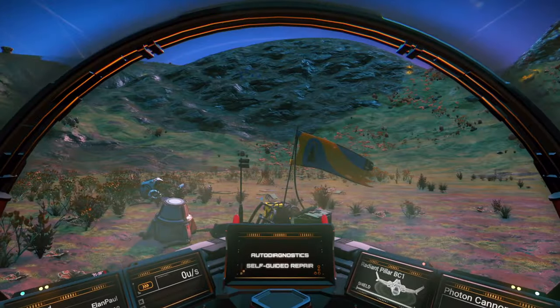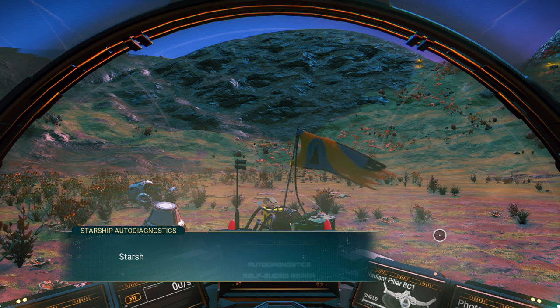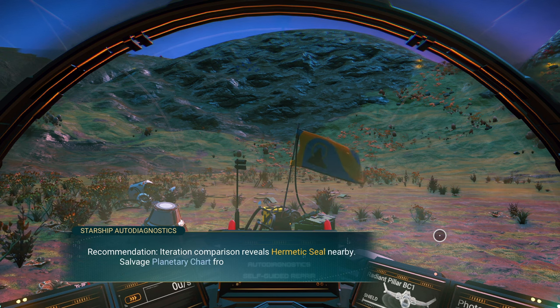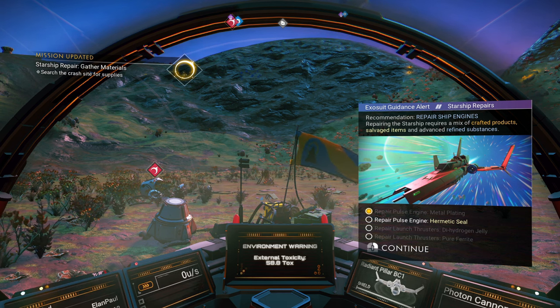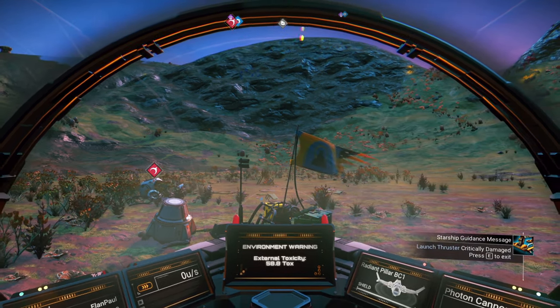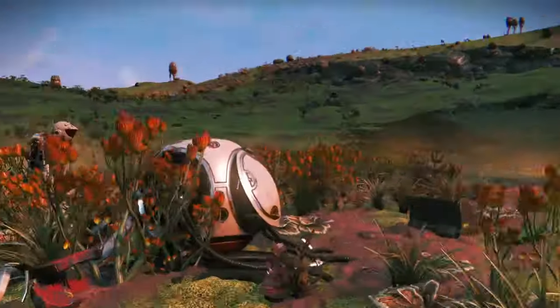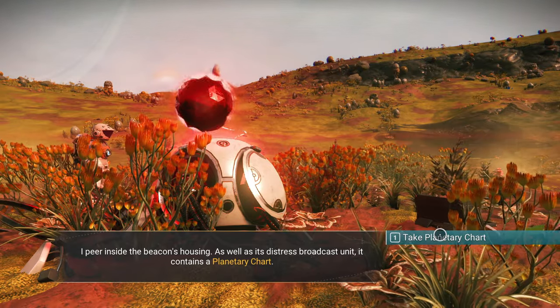Partially complete — board the starship and consult ship logs. The ship says: 'Starship critically damaged, vital ingredients missing, unable to synthesize required components. Pulse engine requires hermetic seal.' Recommendation: hermetic seal nearby — salvage a planetary chart from the distress beacon cache. So we're going to go repair our pulse engines. We have to exit and go over to consult the beacon. The beacon contains a planetary chart, so we're going to take the chart.